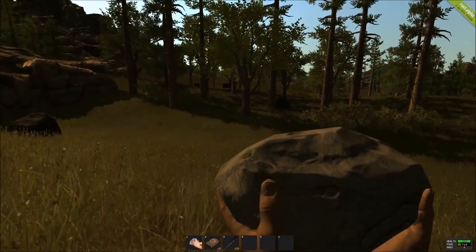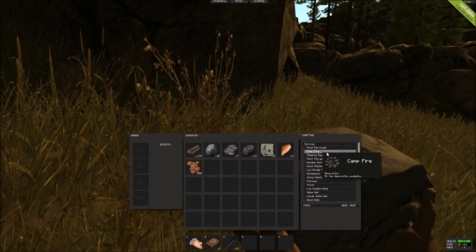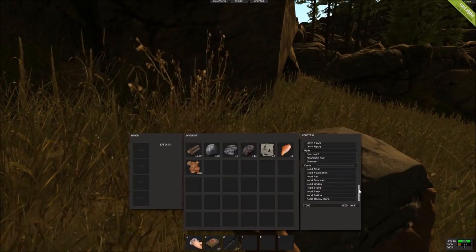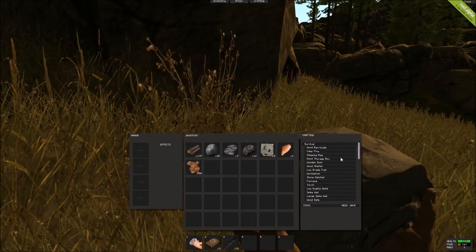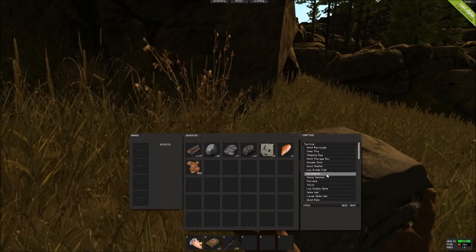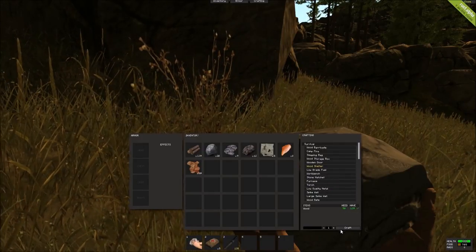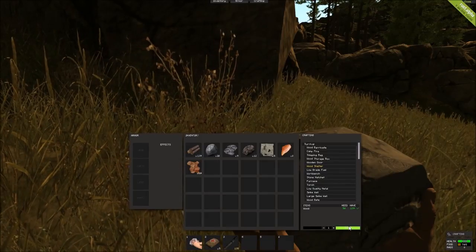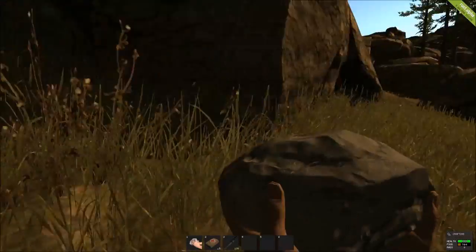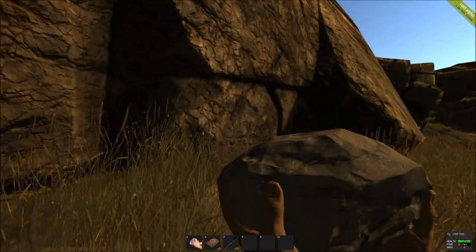Alright, so we should have enough resources here to get things started. I'm going to set up my basic dwelling. So I'm going to hit tab — this will open up my inventory and then we can click on crafting. The first thing you want to build is your wood shelter. It needs 50 wood — we have 139, so we're all set. We just hit craft and the crafting process will take about 30 seconds. You can move around while you're crafting, but you do move slower.